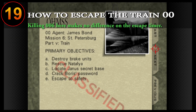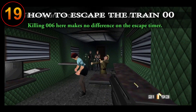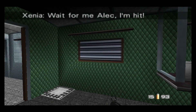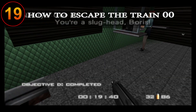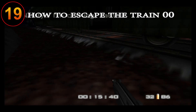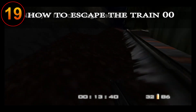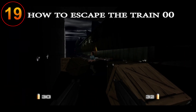In order to gain more time on escaping the train, you need to take out Xenia alongside Ouromov. Be sure you see the dialogue of her telling Trevelyan to wait up to ensure you did it correctly. Doing this is huge on 00 Agent in order to complete all the mission objectives and escape safely. However, if you don't end up taking out Xenia, you still can survive, but you must go to the area on the left where the guards are to keep Natalia alive while the train explodes.